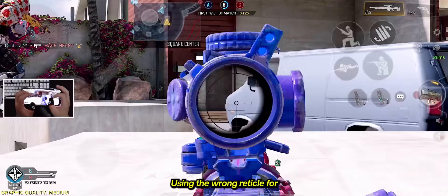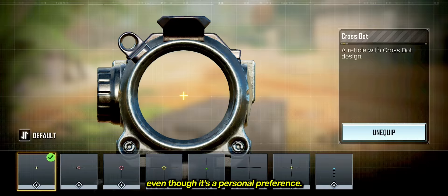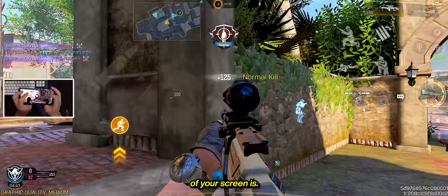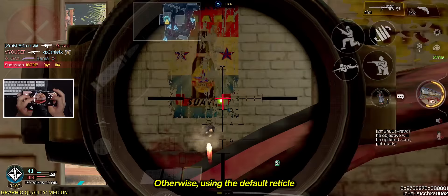Using the wrong reticle for your sniper may obstruct your view of enemies, and some are so distracting you have to stay away from them. Choose the right reticle for your intended purpose. Even though it's a personal preference, I like using the cross-dot whenever I'm using the SVD. When looking for the right reticle, try to find the one that lets you see clearly where the center of your screen is. Otherwise, using the default reticle for sniper rifles works just fine.